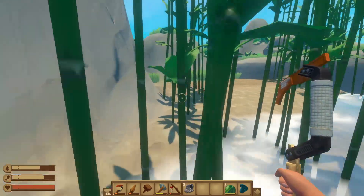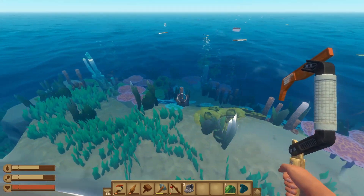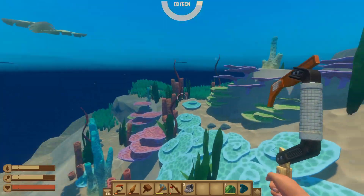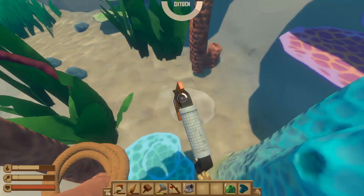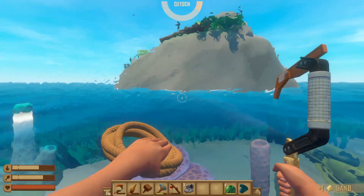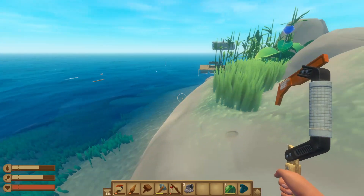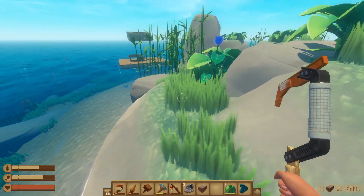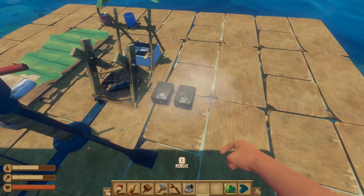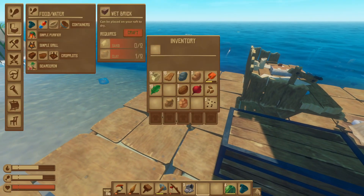I wonder if I can quickly go and grab some sand from over this side. I'm not seeing any sand. Let me see if I can quickly swim down here. I see a bit of sand — please don't come over here. I'm not seeing him, not yet. Get me out! We got the other bit of sand, so I can craft another wet brick. I can stick both of those onto our raft. Hopefully that should be enough — I'm guessing they make dry bricks once they're in the sun.